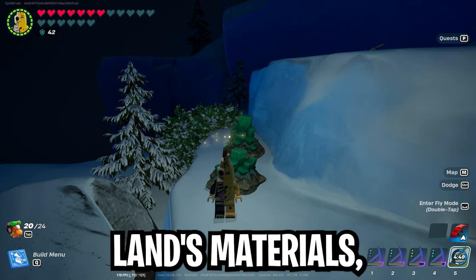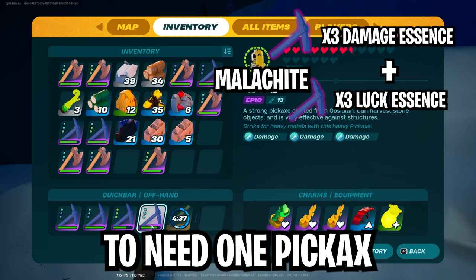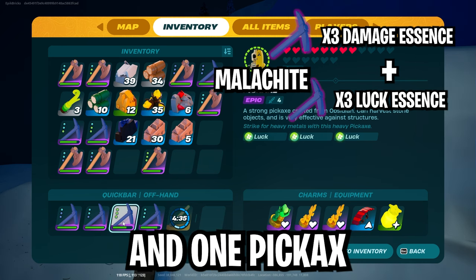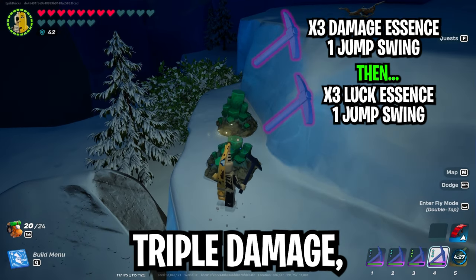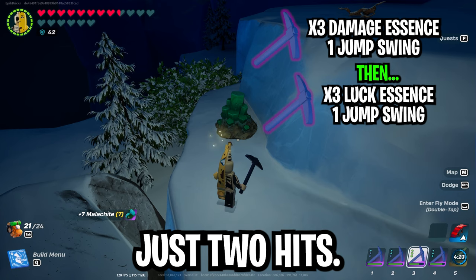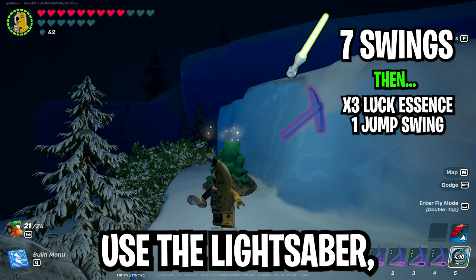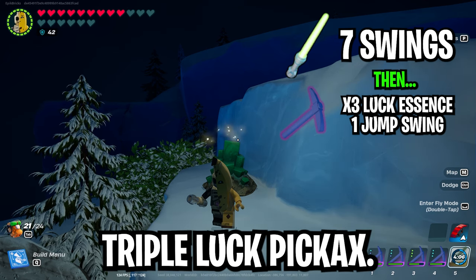Next up is Frostlands materials, starting with malachite. For malachite, we need one pickaxe with triple damage and one pickaxe with triple luck. It takes one jump swing from the triple damage and then one jump swing from the triple luck — broken in just two hits. Or if you want to use the lightsaber, hit it seven times and then do one jump swing with a triple luck pickaxe.